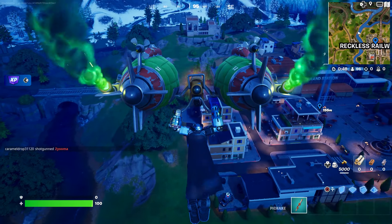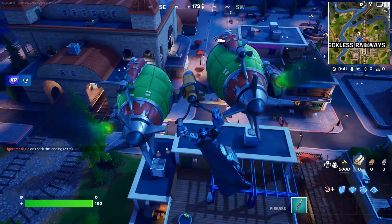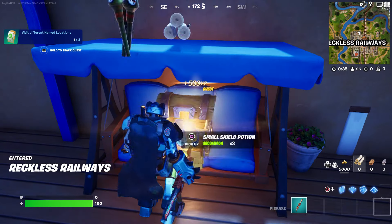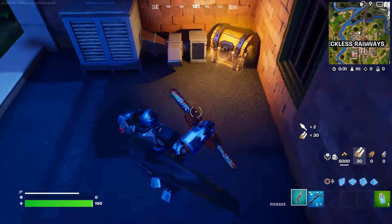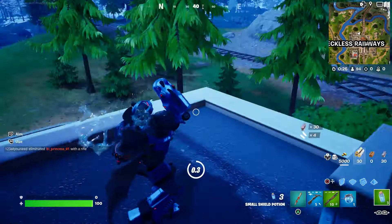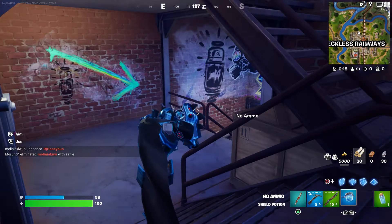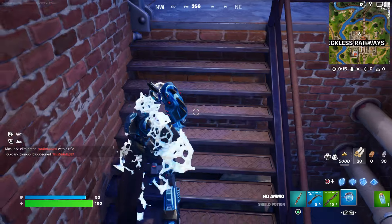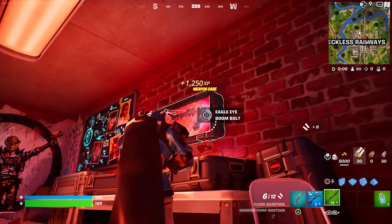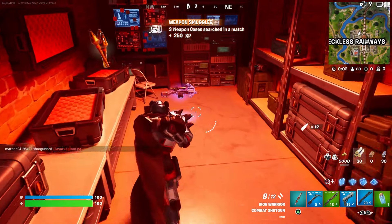If you hear fireworks in the background, you already know. Let's open two chests. I'll show you all the chest locations because sometimes this chest doesn't spawn here — sometimes it does, sometimes it doesn't. Also make sure you shield yourself, because there are some players here that'll come over and try to take you out, and you don't want to die. I'm literally the first player to get shield here — that's crazy. I got some XP for that too, I didn't know about that.